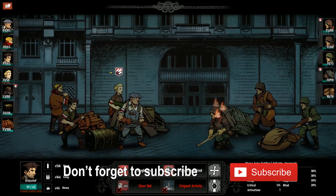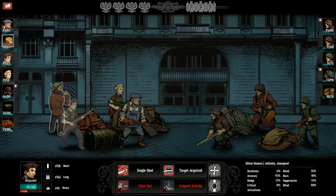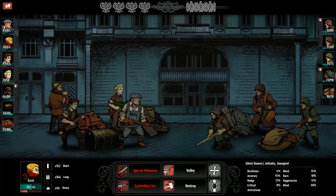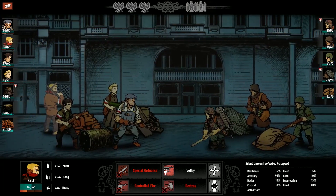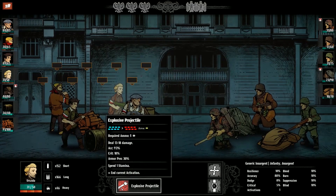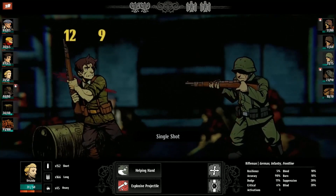On the surface, Warsaw doesn't appear to stray far from the standard turn-based RPG formula. Players will take turns issuing attack, defend, and buffing commands to their band of freedom fighters against squads of German soldiers. There is a nice array of character archetypes to take into combat — some soldiers specialize in damage dealing with long-ranged attacks or area of effect explosive volleys, while others focus on healing and buffing teammates. A standout was the Contraband Ammunition ability, which can be used on a friendly player so that subsequent attacks inflict bleed.